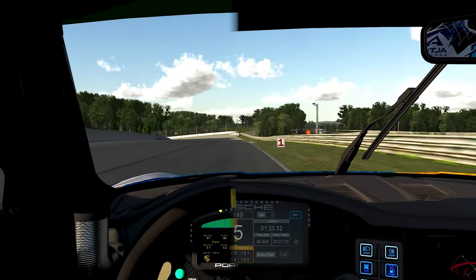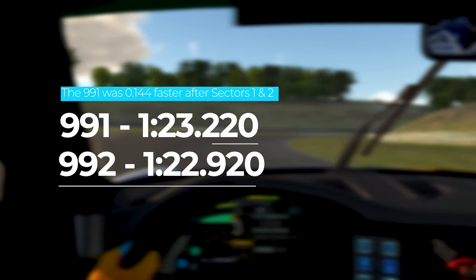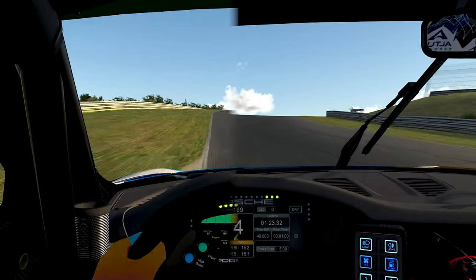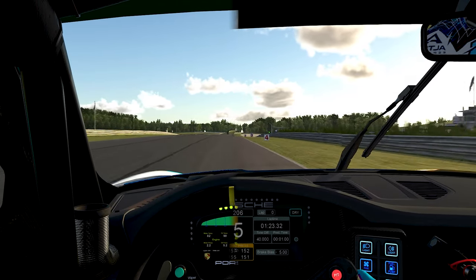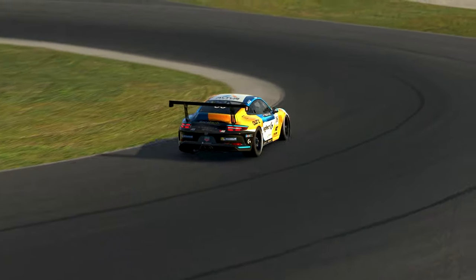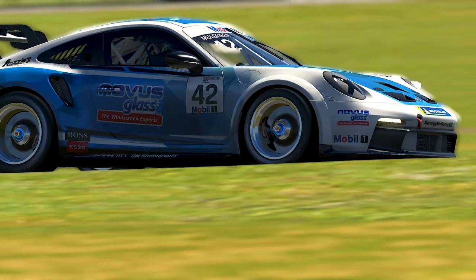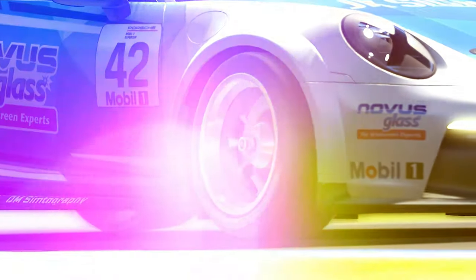Using the iRacing high-downforce baseline setups on both cars, it was only 3 tenths of a second between the two Cup cars in a single lap time. The 992 Porsche gained most of its time in sectors 3 and 4, where getting clean kerb strikes plays a significant factor in average cornering speeds. Still, given the strengths and weaknesses of these cars, this varies quite a lot from track to track — in some cases the new car is over a second a lap faster than the old generation.